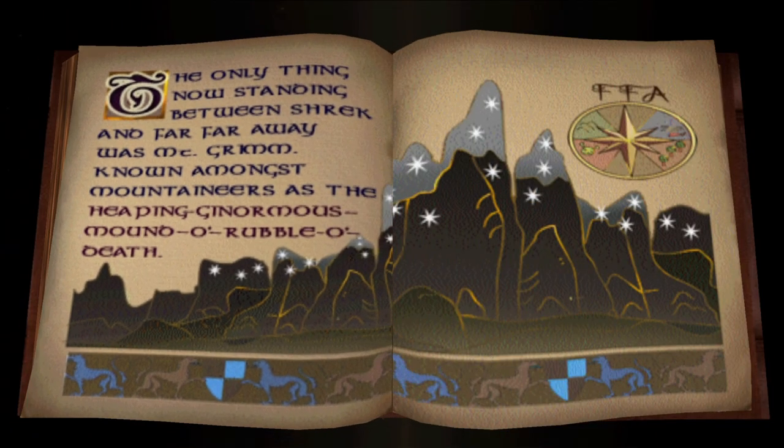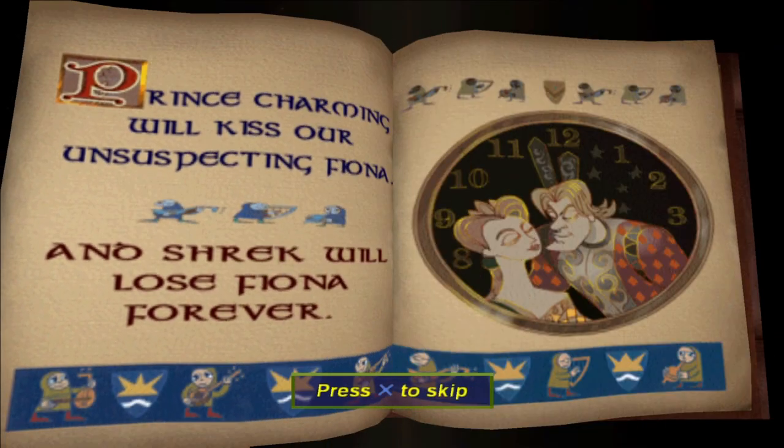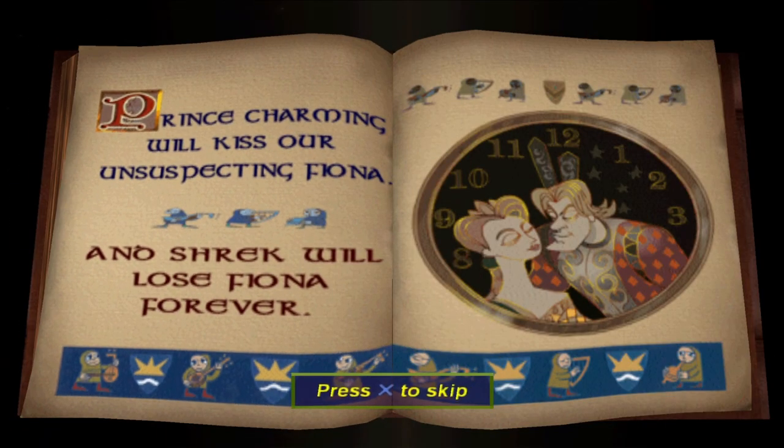The only thing now standing between Shrek and Far Far Away was Mount Grimm, known amongst mountaineers as the heaping ginormous Mound-O-Rubble-O-Death. Big Bad Wolf, claiming to have been a Big Bad Sherpa in his puppyhood, knew a shortcut. Why go over a mountain when you can go through it? And remember, if Shrek and the bunch don't move fast, Prince Charmy will kiss our unsuspecting Fiona, and Shrek will lose Fiona forever.